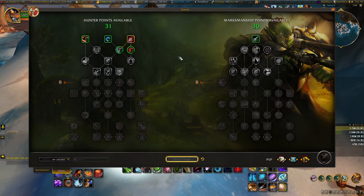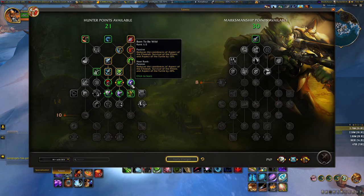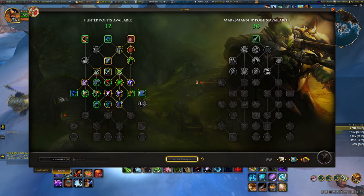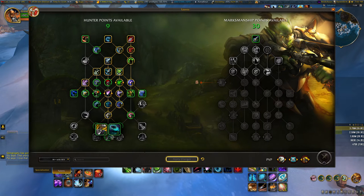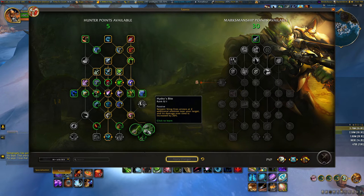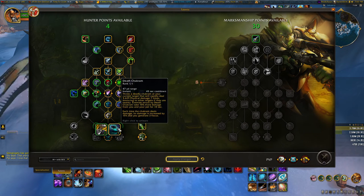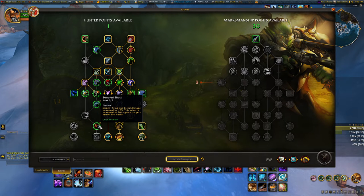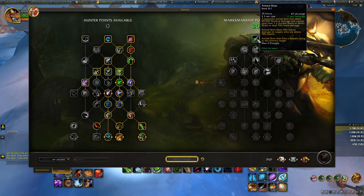For the AoE build, the hunter side of the tree is pretty much the same — one point in Kill Shot, two points in Post Haste, two points in Natural Mending, one point in Concussive Shot, two in Keen Eyesight, then Death Chakram. You can pick between Hydra's Bite or Poison Injection — for a fortified week I'd suggest Hydra's Bite, for tyrannical week Poison Injection for hybrid build damage. Then two points in Arctic Bola, one Explosive Shot, one Serrated Shots — exactly the same as single target on the hunter side.